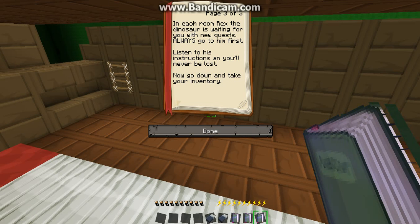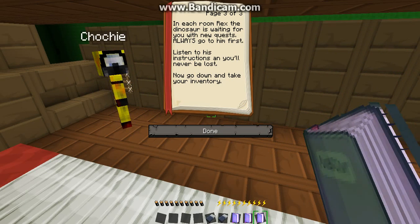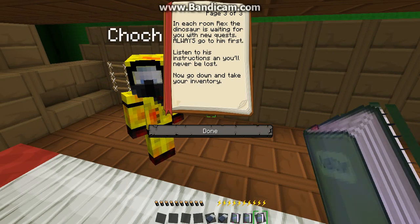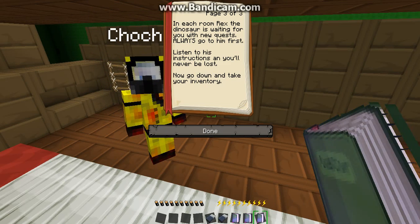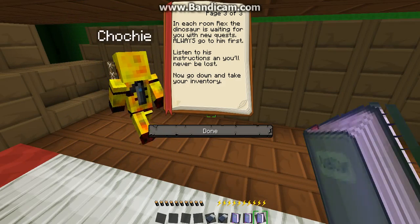In each room, Rex — oh, I was right — Rex the Dinosaur is waiting for you with new quests. Always go to him first. Listen to his instructions and you'll never be lost. Now go down and take your inventory. Let's go reclaim our pee-pee tickets.